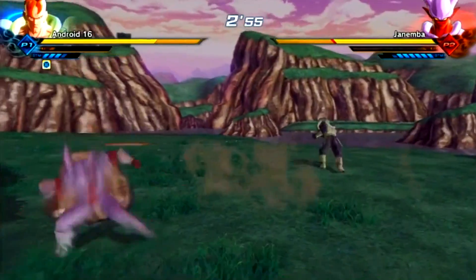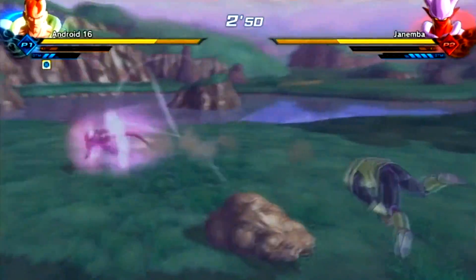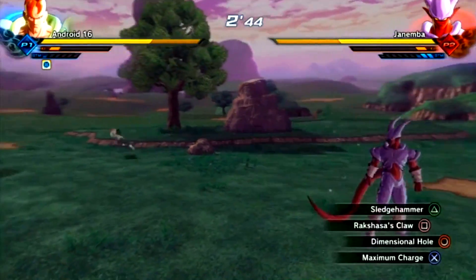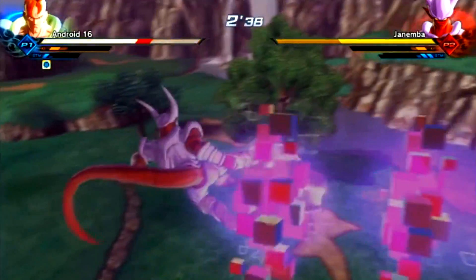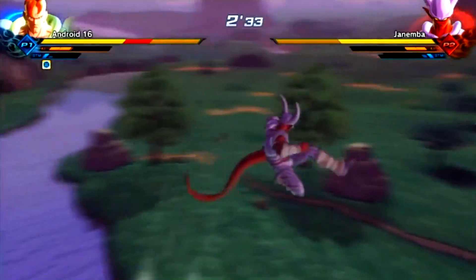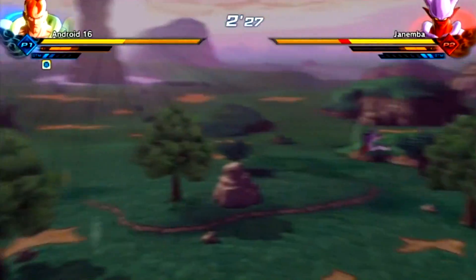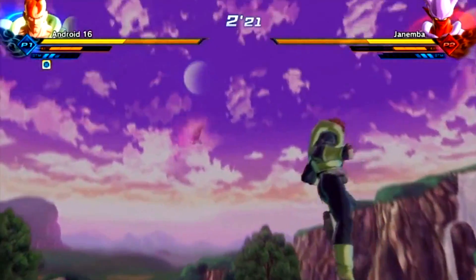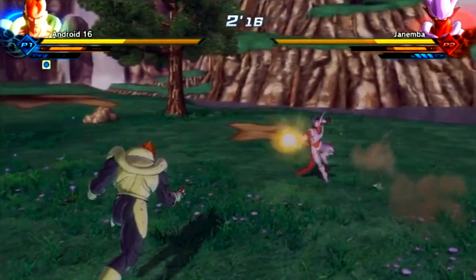It's a lot faster than Xenoverse 1, mainly because of the 60 FPS. The way Janemba is teleporting — the mobility in the game seems a lot smoother, just moving around the map. It's easier to target your enemy but also to rush toward them. There is a new dash that has been implemented, so you can dash toward the enemy more easily than in Xenoverse 1. Are these the Japanese voices? Yes — Japanese voices are available, and English voices as well.